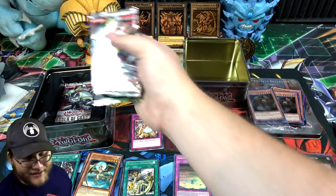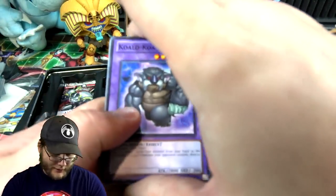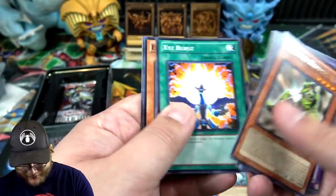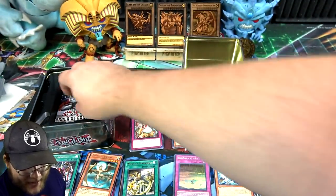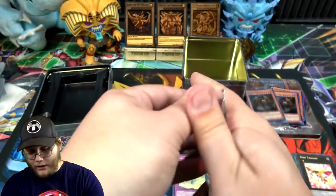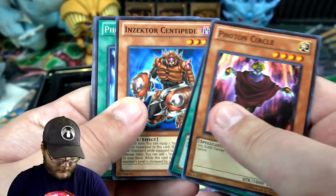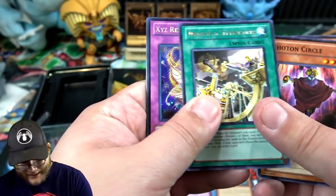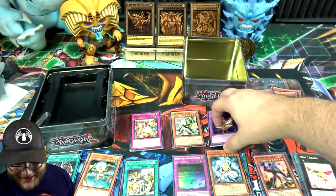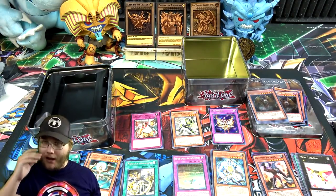Looks like Order of Chaos is gonna have to save us. When you're not guaranteed holos, older tins can be very tough. We have Evolzar Dolkka — I always thought that was kind of interesting, pretty high attack. Inzektor Hopper, nothing on that. Going down to that last pack — can we at least end with a holo? Heart of the cards, help me out here. We have Weights and Zenmeasures and... XYZ Reborn! I feel a little bit better — we ended with a secret rare. That was actually a pretty decent one back then, it's been reprinted a few times now but I'll take my secret rare.